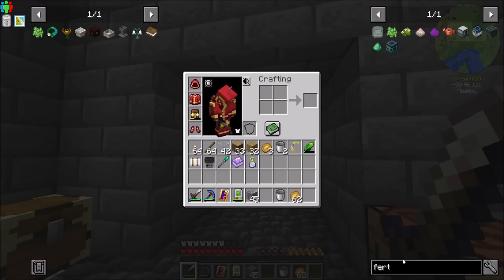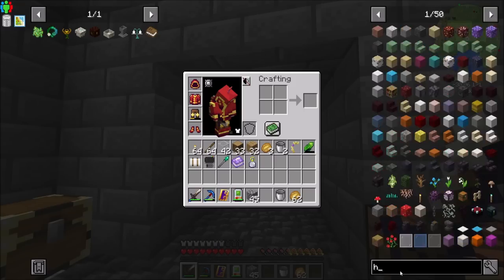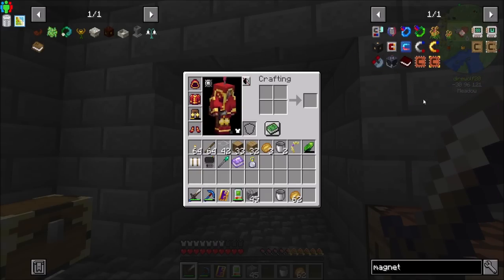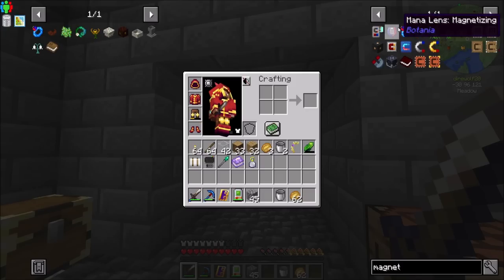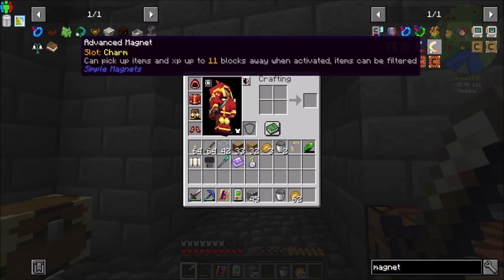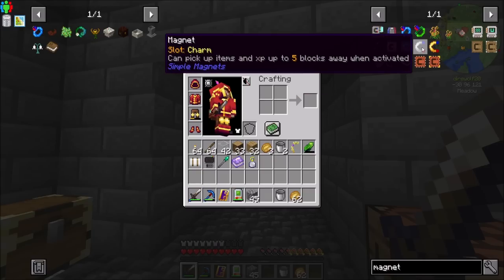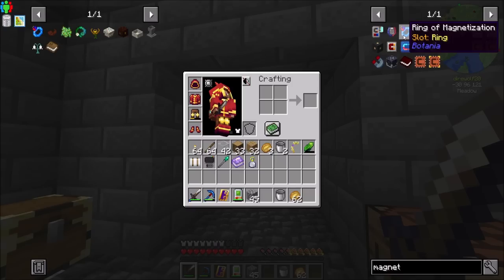Botanía has some really nice and cool features. One of the best things, in my opinion, is the Horn of the Wild, because it will just obliterate any flowers or anything else like that. It also has a really nice magnet. Looking through our list of magnets in JEI, we've got the Botanía magnet, simple magnets, and the magnet from Thermal. Thermal's magnet is nice but requires power and you have to keep recharging it. Ring of magnetization is also nice.